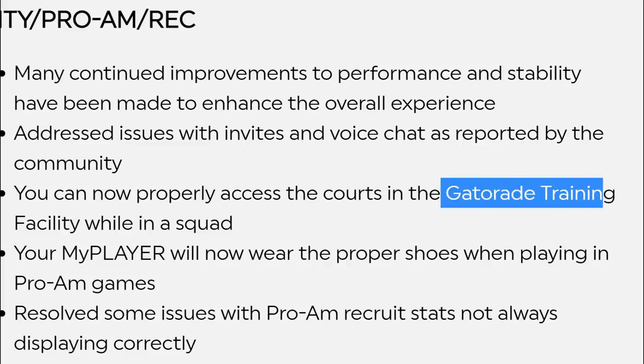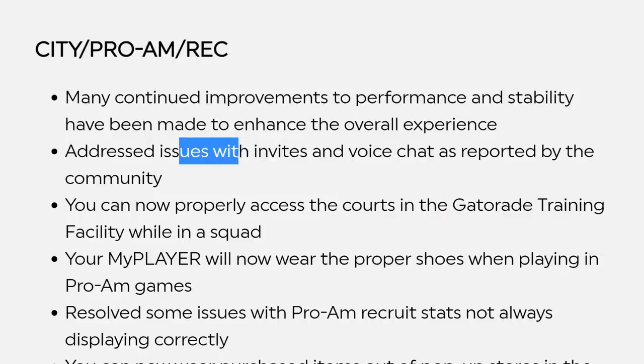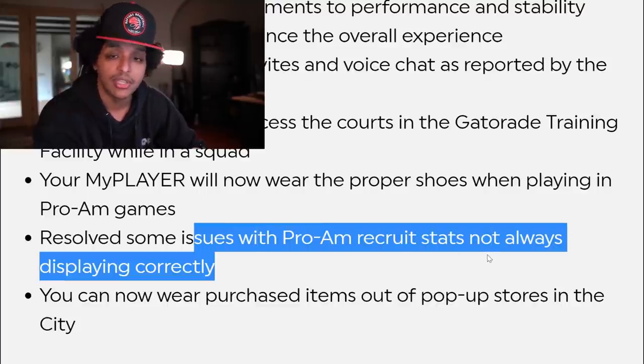Every once in a while you see a clip go viral on Twitter or Reddit of just the craziest things happening in 2K. It's a video game — it's not going to be perfect, but the fact that it's being addressed is good. They go on to make quality of life stability fixes across both the city and the rec center, and they severely need it — the latency I'm playing on in 2K is atrocious. It's not something that should belong in a AAA video game. They also fixed the issue with invites and voice chat, stats not displaying properly on Pro-Am, and a lot of fixes to MyCareer and the quests on current gen. On next gen, the issues were so tragic that sometimes you couldn't even continue the story mode until an update came out.